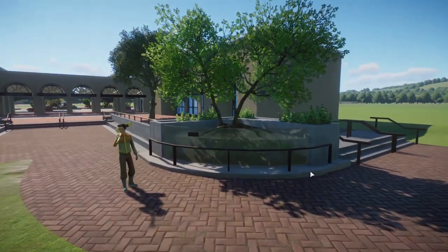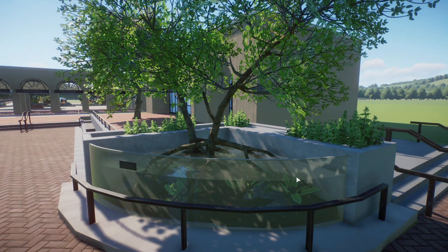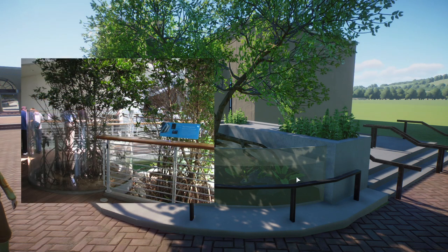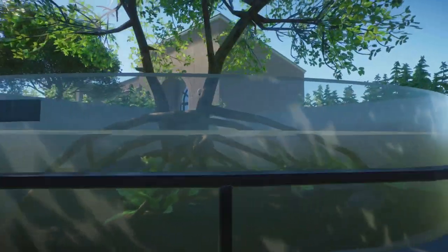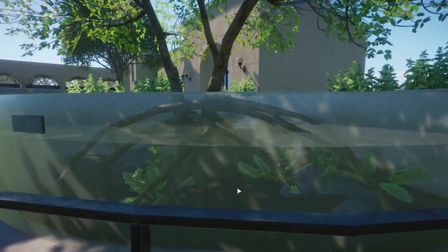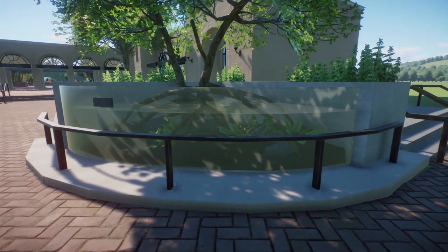I wanted to show you this — it's a mangrove pond, which I think turned out pretty cool. It's kind of inspired by a mangrove pond tank that I saw at the California Academy of Sciences in San Francisco. I just went there and it was super cool and super inspiring, so I kind of wanted to do something like that. Down here you can see we've actually made this a little exhibit. Sadly there's no fish or anything in the game, but it'd be cool if fish could spawn in here one day.